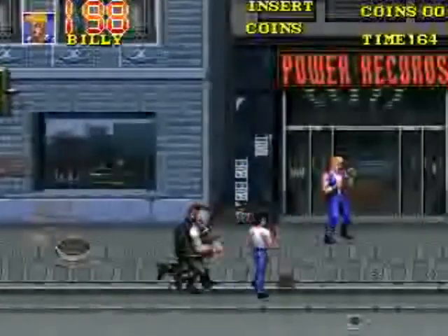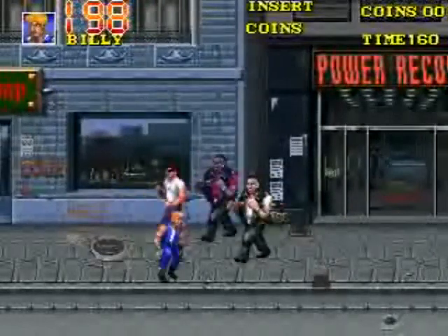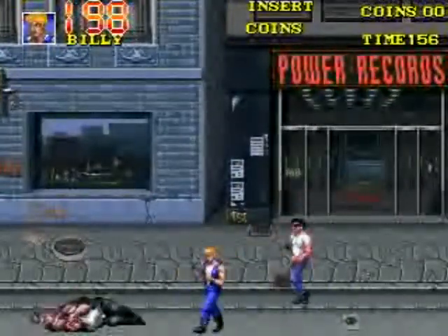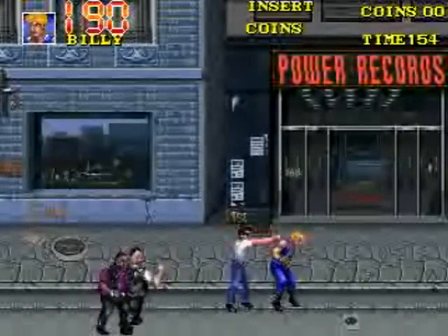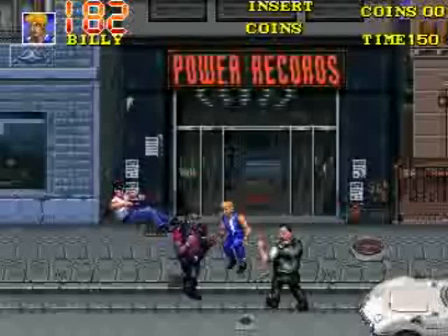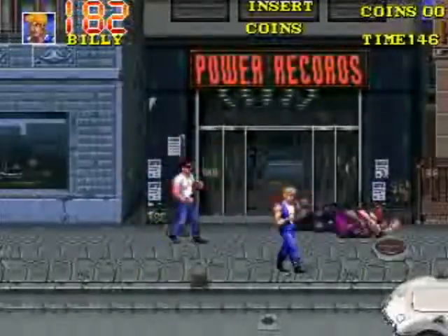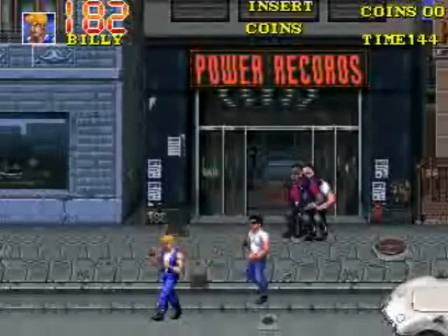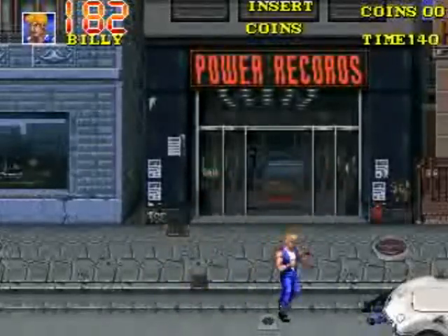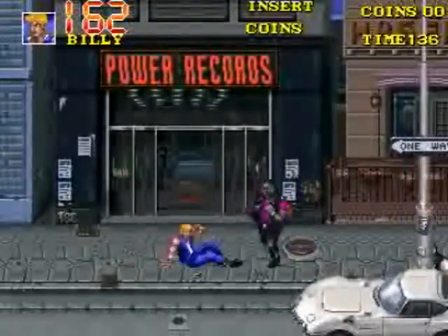You can also purchase extra energy. Note that the energy is in numerical digits instead of a life bar like in the first two games. You cannot simply insert a credit and get more life restored — you have to purchase this in the shop. You can also buy a power-up which will increase your agility.